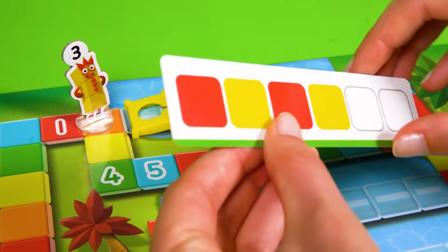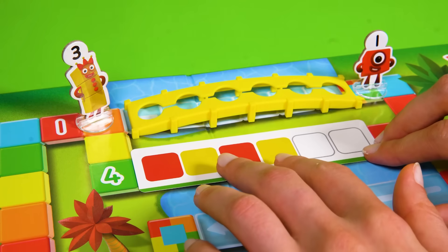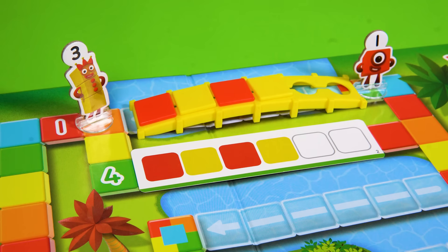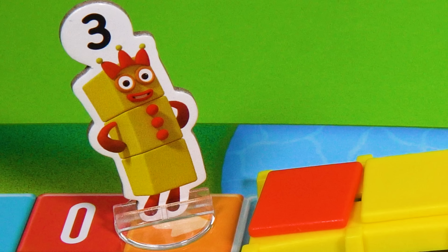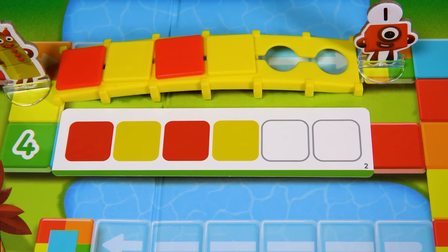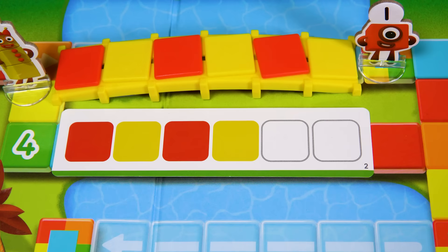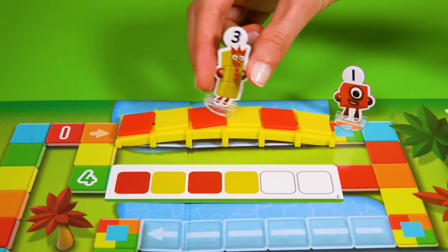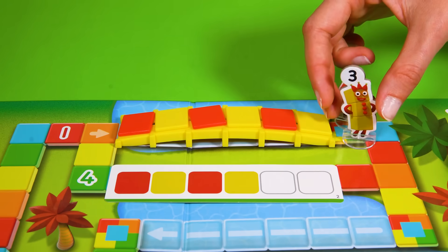She's taking a pattern card and matching the pattern! Red, yellow, red, yellow... But there are two colours missing! She'll need to think quickly! Think 3! Think! Of course! It's a repeat pattern! So the next two tiles are red and yellow! Phew! She did it! She's skipping across the bridge! Skippity skip!